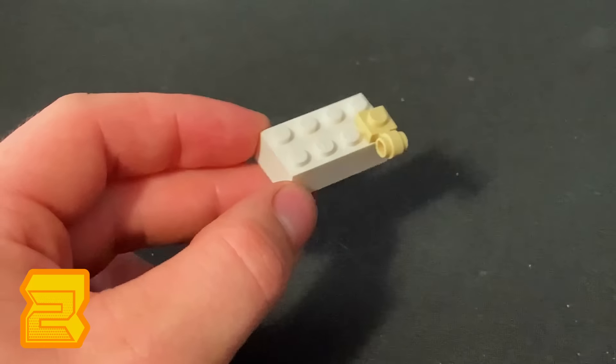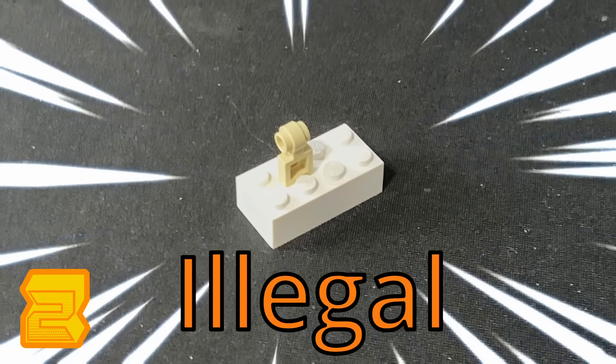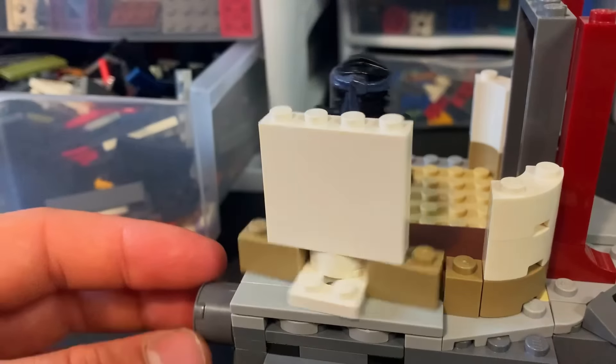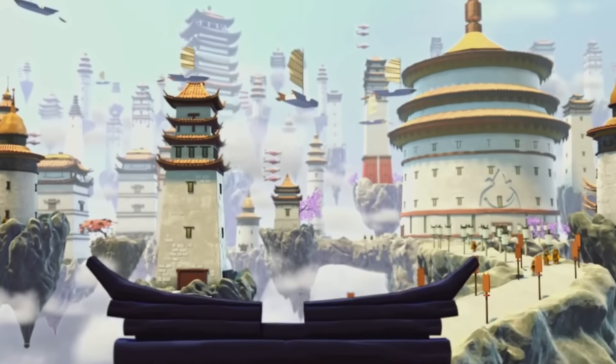This is one Lego piece. This is two Lego pieces. At this point, you can basically build anything you want with it. In today's video, we're going to use 2,000 Lego pieces and try to build a massive Ninjago Cloud Kingdom Mach.